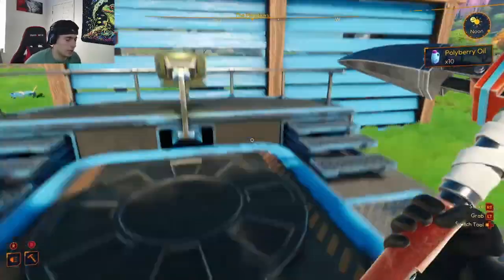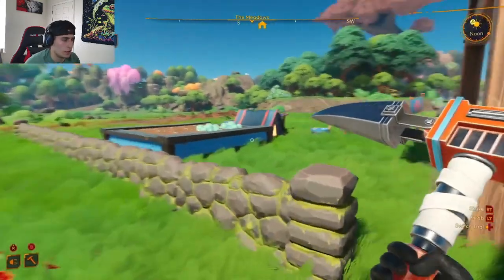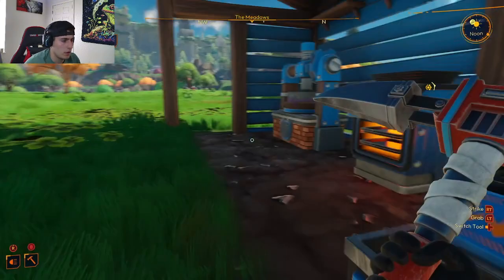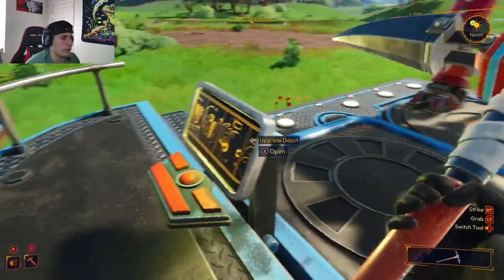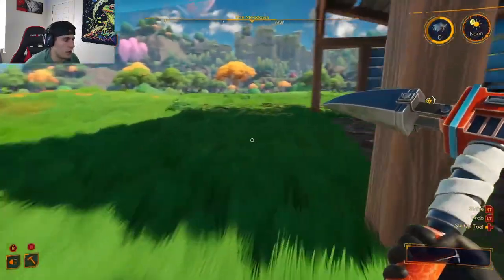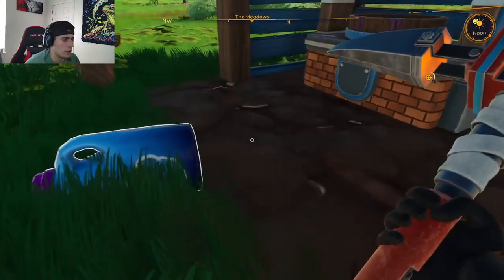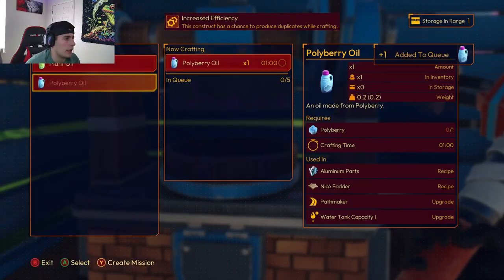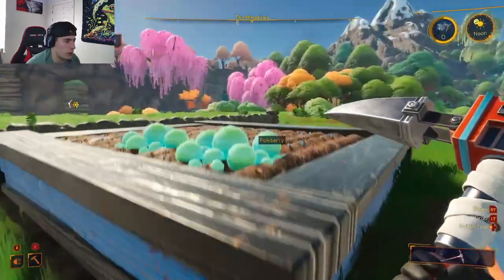The upgrade is gonna need to be on my saw - I need to do the aluminum parts first. Let's go over here - I can only do three of them, and I believe we needed five. So it looks like we're gonna need some more of these to build more aluminum parts. It looks like we're getting some more produced right now - I can make one more, but that'll only give me one more aluminum part.